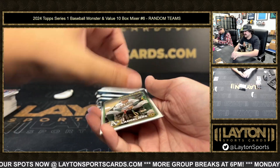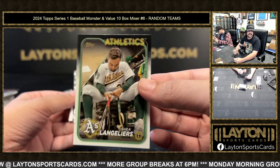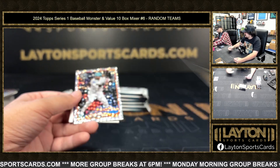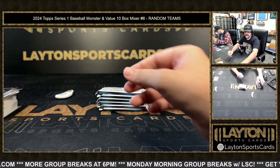Oh we got a short print — that'll be a Shea Langliers on the gold back for the A's. Shea Langliers short print — gold mirror, taping up the bat on the gold mirror for the A's. Got a silver Luis Arraez and base paper.